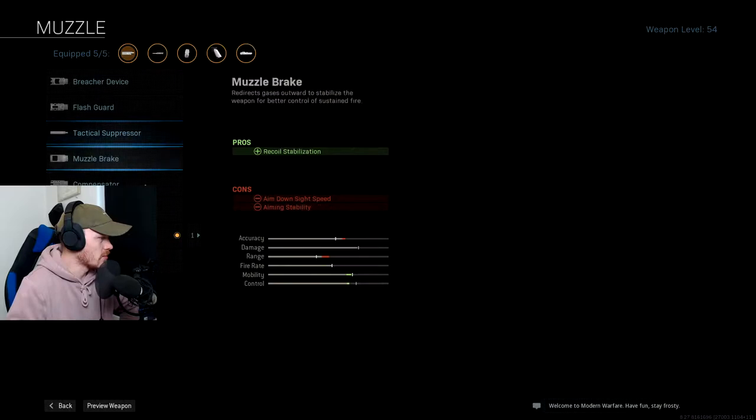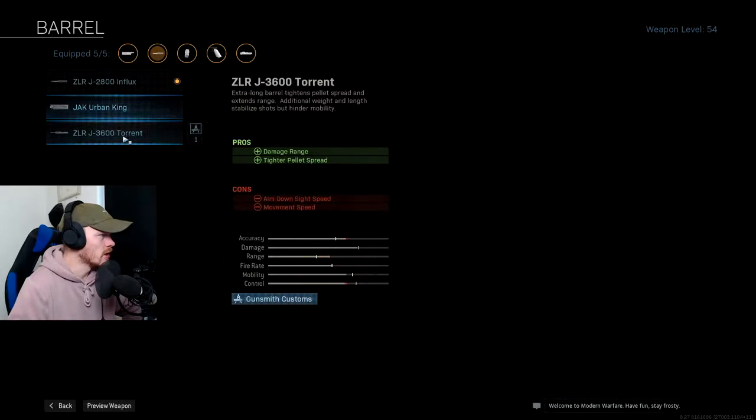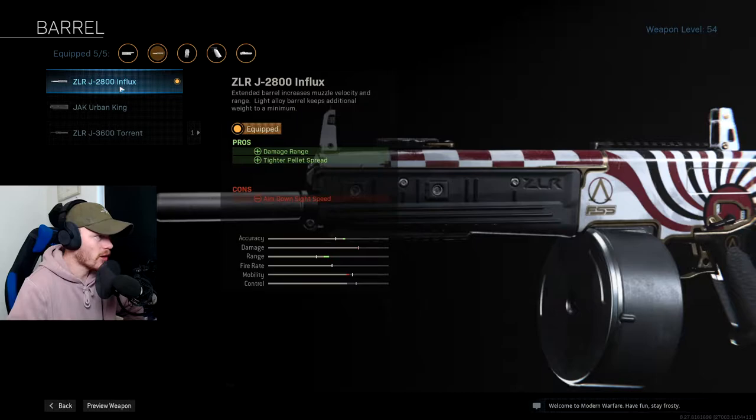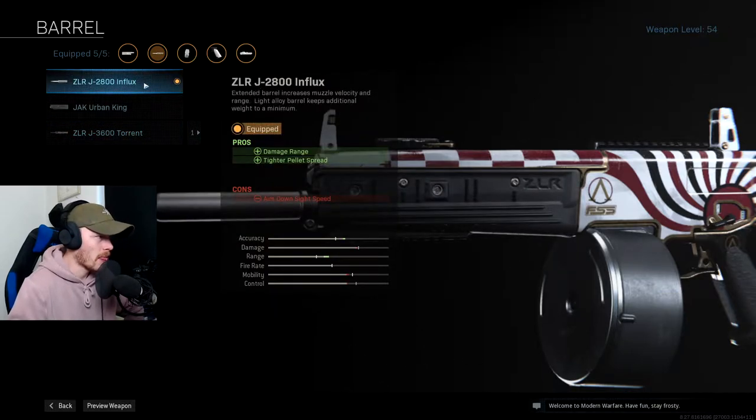So this is my Jack 12 class setup, let's check the attachments. The muzzle attachment I'm using is the Forged Tag Moderator — it gives you sound suppression, damage range, and tighter pellet spread. After that I'm using the ZLR J2800 Influx barrel for more damage range and tighter pellet spread.